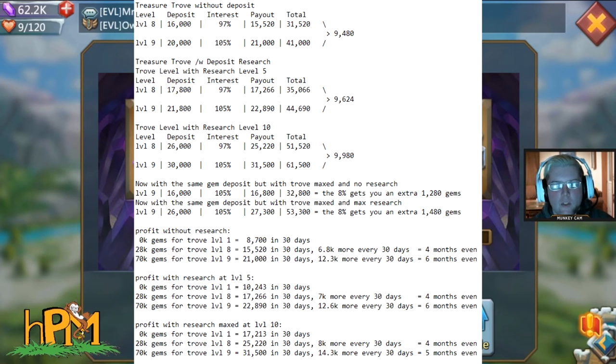Without deposit research leveled up, at level 8 you can deposit 16,000 and get a profit of 15,500 gems above what you put in. Level 9 gives you a 21,000 gem profit — an additional 6,000 profit. So you get roughly 5,500 gems more per month at level 9. If you spend 42,000 gems to go from 8 to 9, that's 42,000 divided by 5,500, meaning it takes about 8 months to recoup those costs.